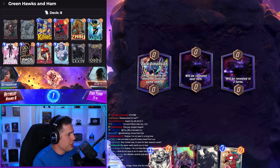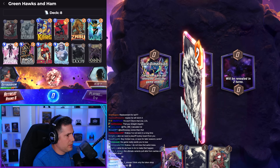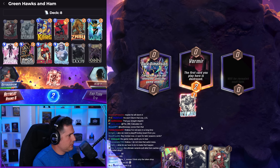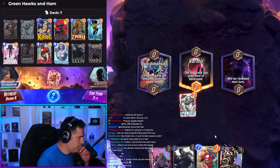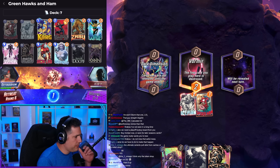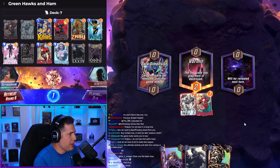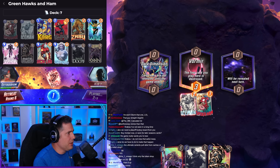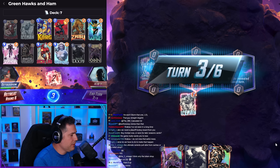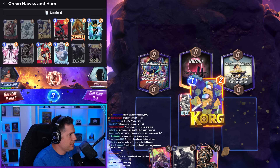Do we roll the Spider-Ham right off the bat here? Hit a Vulture, hit a Juggernaut. I think we do play the Iceman. Vormir — okay. Spider-Ham into Vormir is fine, we throw the bacon on Vormir. It hits the Heimdall — it's not bad. It takes a piece out of his arsenal. We need Zabu, we need something. Disaster — just bad.